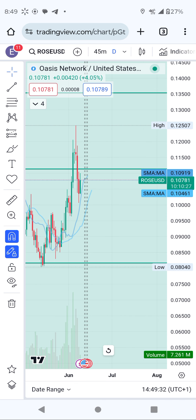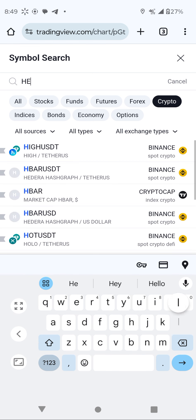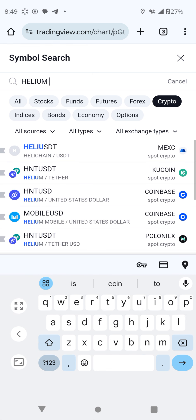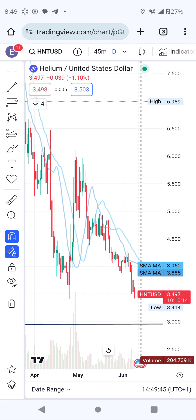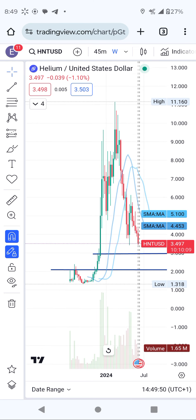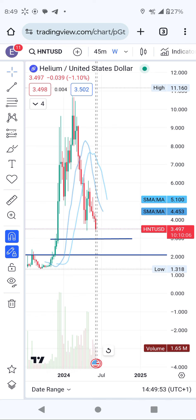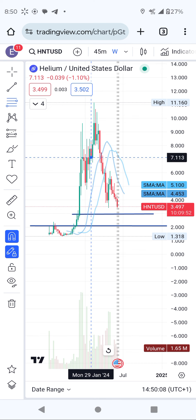Why I'm bullish on ROSE — let's look at another one, which is Helium. Whenever ROSE is going up, Helium is going down. Right now you can see Helium is dumping. Helium was trading more than eleven dollars when ROSE was consolidating. Helium was going up, reached eleven dollars, and right now it is dumping. Let me use my charts to tell you where Helium is heading — it's heading to a bounce.